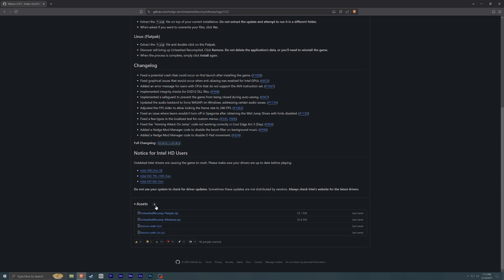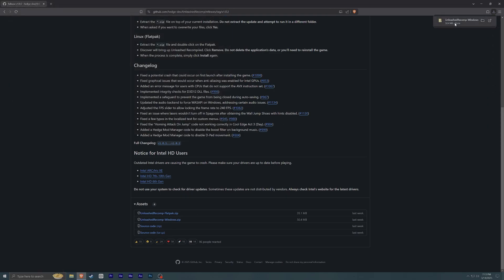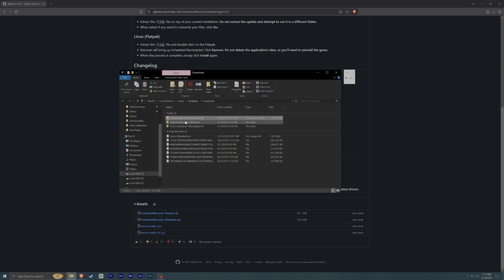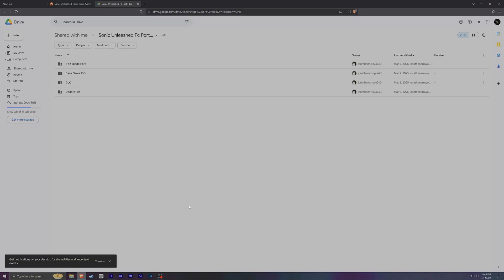Once you're on the GitHub website, come down to the Releases section and click on it. Make sure you download the Unleashed Recomp Windows file and put it in your Downloads folder or wherever you prefer. Once you've got it, make sure you have something to extract it with like 7-Zip or WinRAR. Extract it into a new folder and you'll get the UnleashedRecomp.exe setup file.